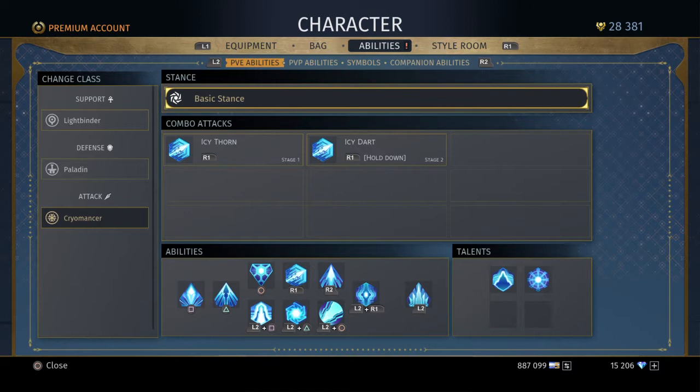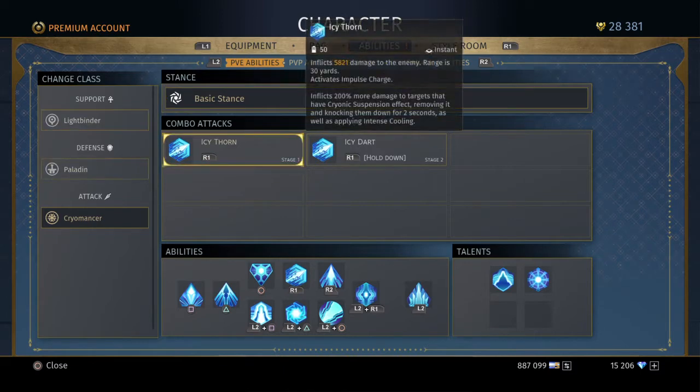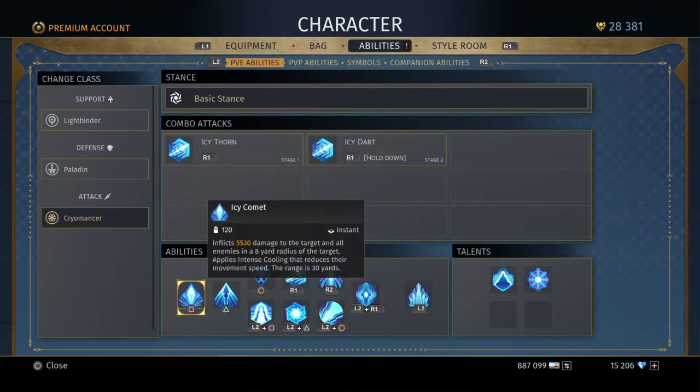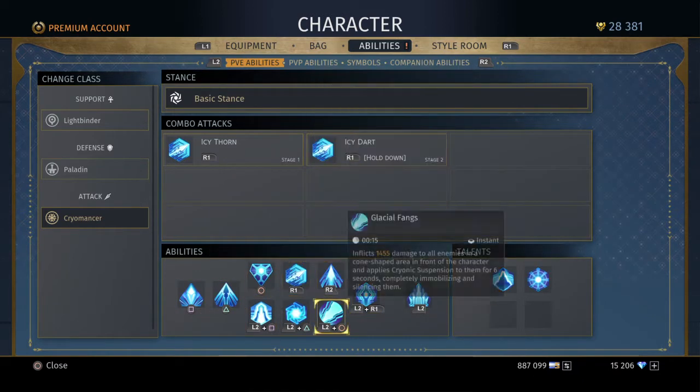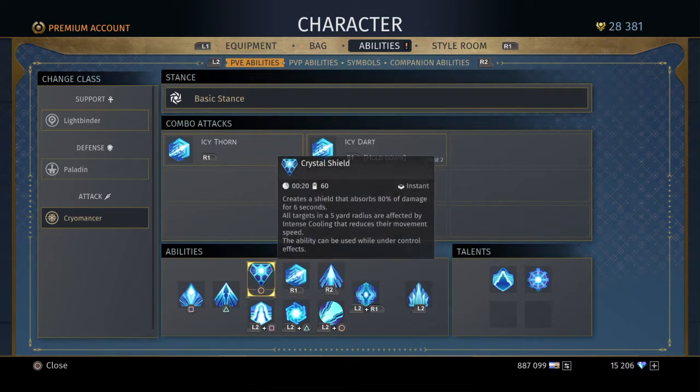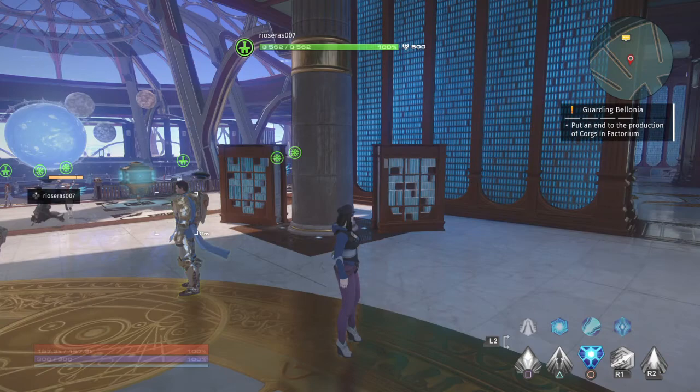Basically, you've got your regular skills for your class here. Now, you can't reset these ones — I know some people have been looking to change them. You get these by doing your class temple quests, which are basically just kill loads of things, then accept the next quest, which is listed here.